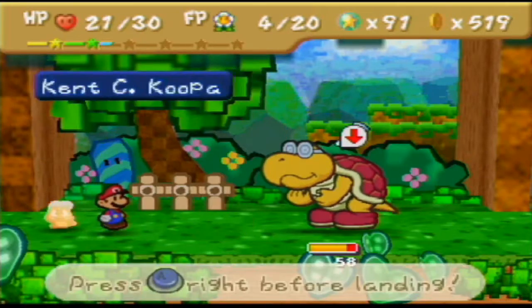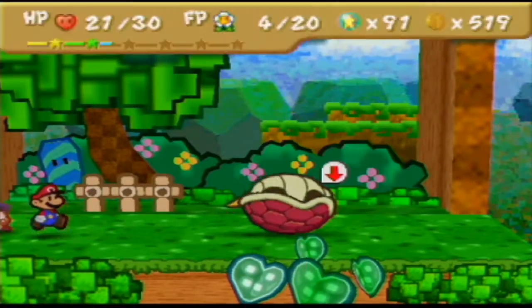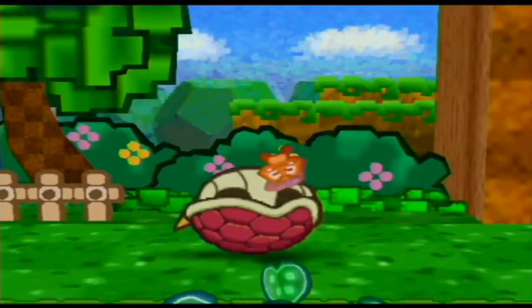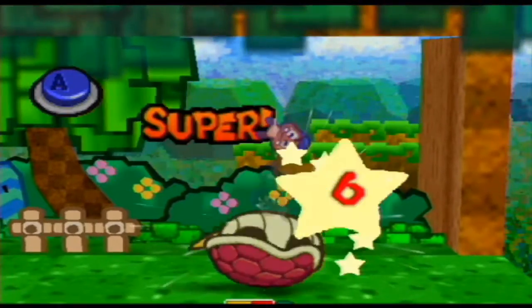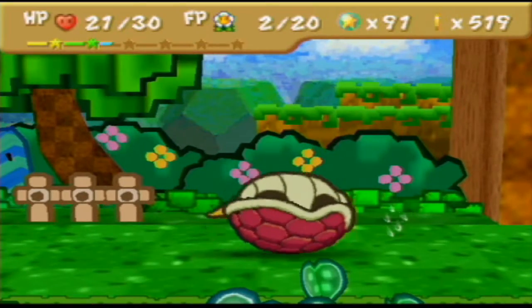Here we go — I'm gonna jump with Mario first, knock him over, which should reduce his defense power to zero. Then we'll use multi-bonk now and make our move. That was good — we knocked out half his HP. That's pretty damn good if you ask me.